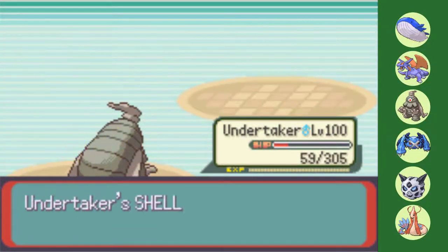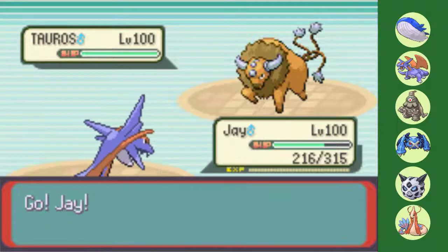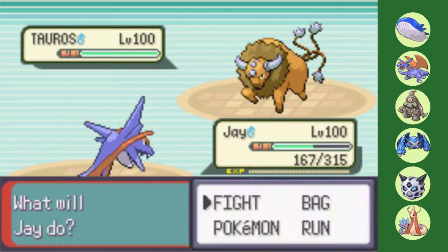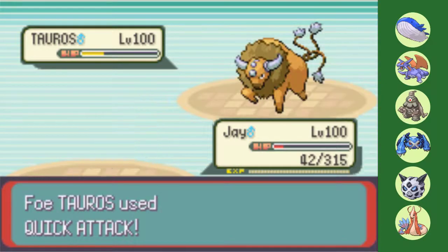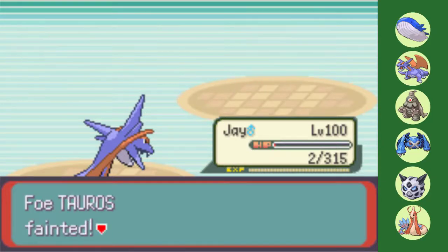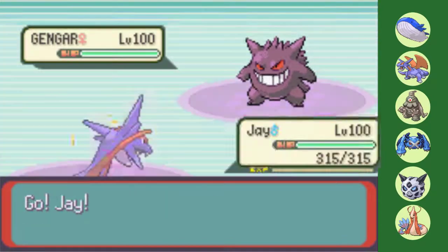Sydney's last Pokemon is his speedy Jolly Tauros, though I have plenty to deal with it. Either HP Ghost or Earthquake is coming my way, so Salamence is obviously the play. With Intimidate once again lowering attack, I can live the incoming Double Edge, and with the recoil and boosted Air Slash I can get off a lot of damage. This should be it for Salamence as any attack should end me, except that Sydney's AI sees a range where Quick Attack can kill, but he cannot. With 2 HP remaining, Tauros goes down securing the 4-0 victory.